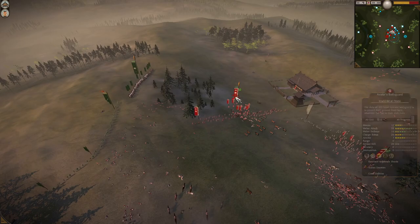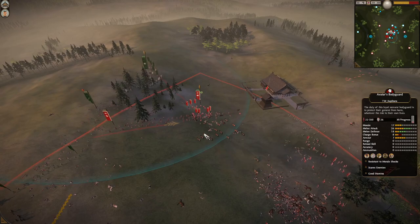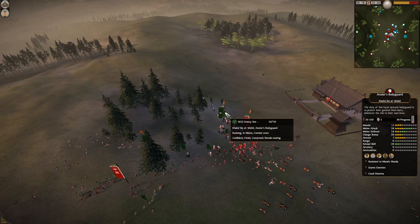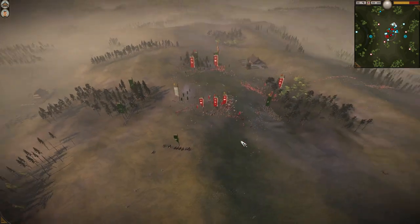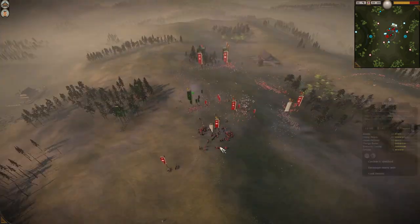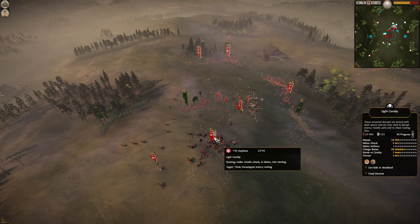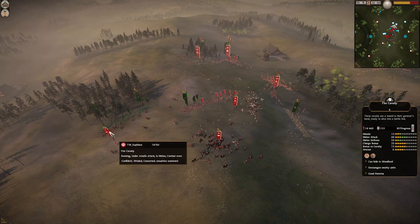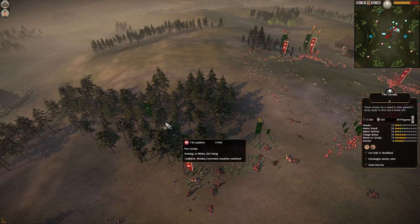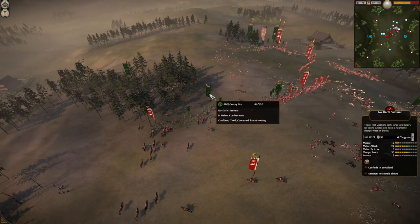If he got a good charge he could have pulled out, run sideways, and maybe gone for the bow monk or another charge into the matchlock. But now he basically traded this Fire Calf for a Matchlock Warrior Monk, which is not cost efficient. The light calf is not doing anything — it needs to move now. It's going into the matchlocks.